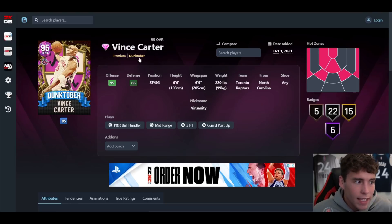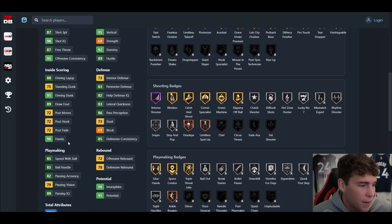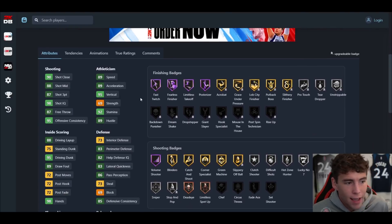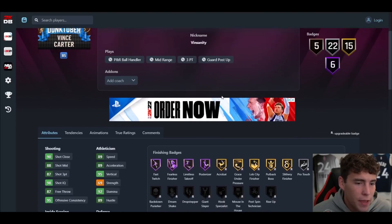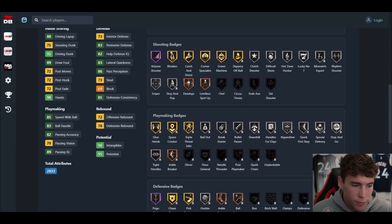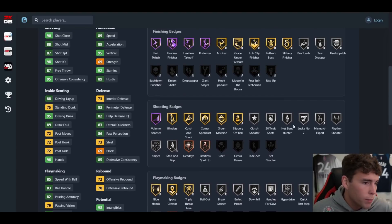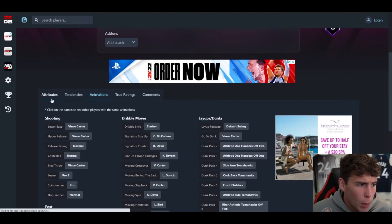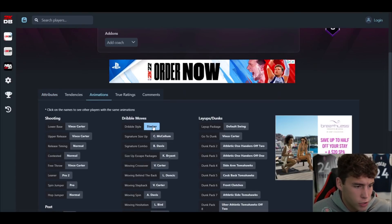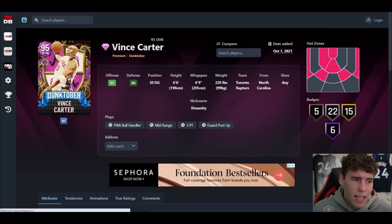Vince Carter might give Kobe all he's worth as the best shooting guard — six-six, six-nine wingspan, hot spots from both corners, 6 Hall of Famers, 15 gold, 21 silver, 5 bronze. 87 three-ball, 95 driving dunk, 85 and 83 ball handle, 89 speed acceleration, 83 lateral quickness. Lots of Hall of Fame finishing badges. Hall of Fame Volume Shooter. Defensively you can give him any badge you want — clamps, interceptor, intimidator. His release is easy to time and green, just not the quickest. Slasher dribble style.